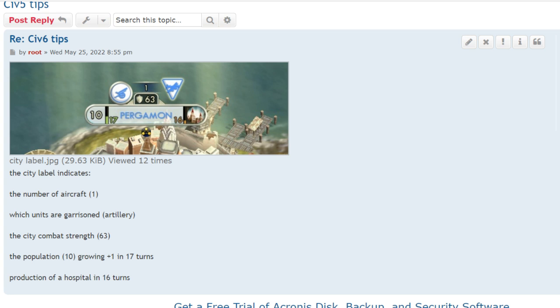Looking at this city: the number shown is the aircraft count, the artillery is garrisoned, the combat strength is 63, the population is 10, the city will grow in 17 turns, making it about 27 turns total. It also shows the city name and what it's currently producing — a hospital — which will be done in 16 turns.